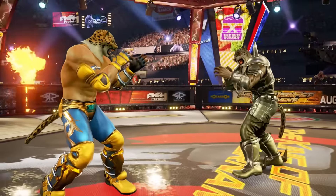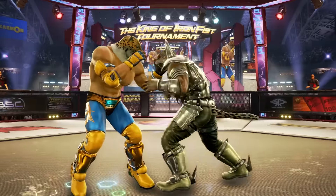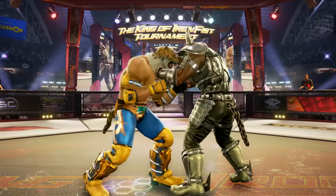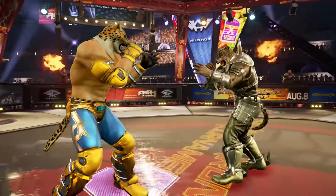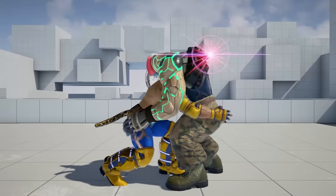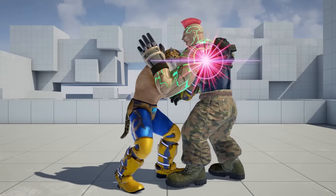Command grabs can be escaped on reaction, but this requires a lot of practice. Although they have different escape inputs, the correct one can be determined by the throw's animation, with very few exceptions to this rule.